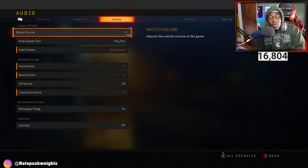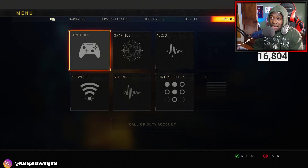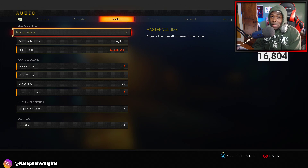So we all know the audio settings in Black Ops 4. If you don't know how to get there, press the start menu, go to Options, then go to Audio. Once you get to the Audio screen, put your master volume all the way up to 10.